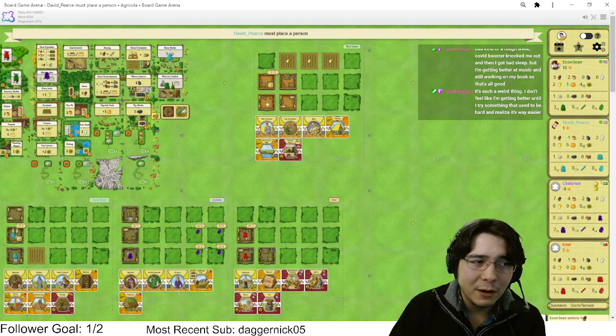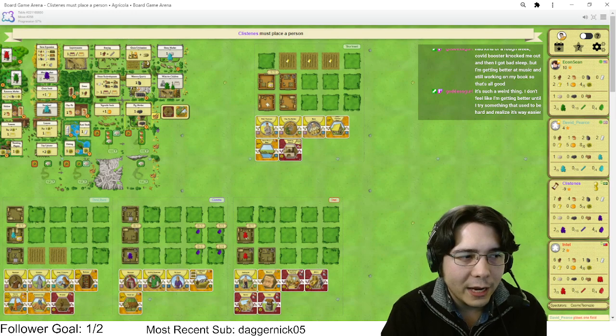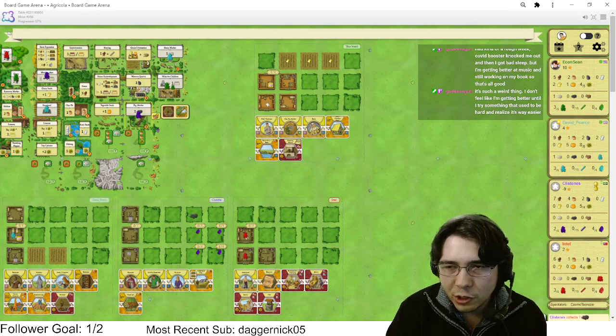Do I even care about stone unless it hits five? I would honestly rather have wood. There's no stone improvement I want to play. I could play a Stone Oven but it's really not that good. I'd rather have the wood to accelerate my fences because of Big Country. It feels very bad to pass four stone but you gotta accelerate your game plan.